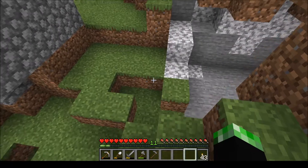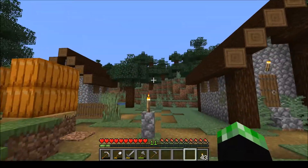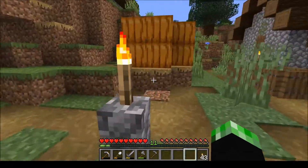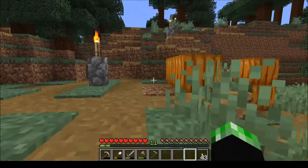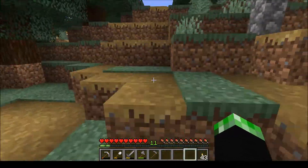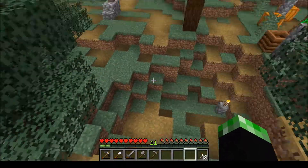Even now I can hear some skeletons somewhere — it must be hiding from me. What we're going to do is knock down some of these trees, build a big fence that goes all the way around so nobody can walk in, clean this up a little bit, make it look a little bit better, nothing too crazy. And then we're going to light the area up so nothing can spawn here.